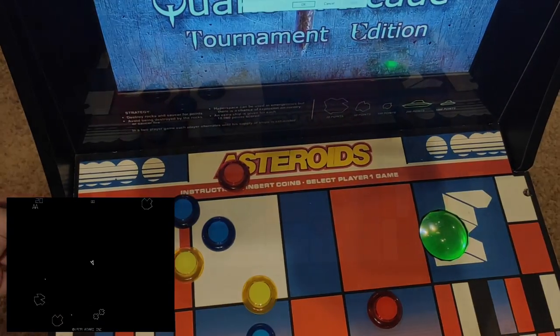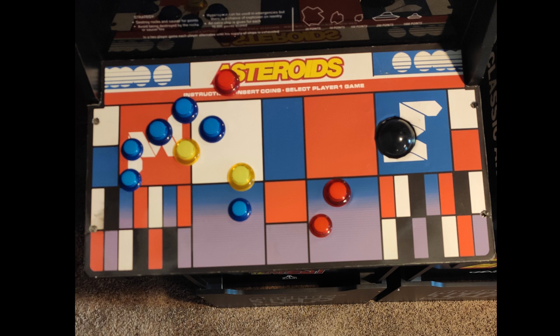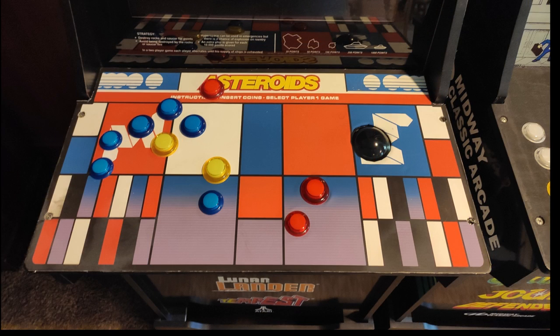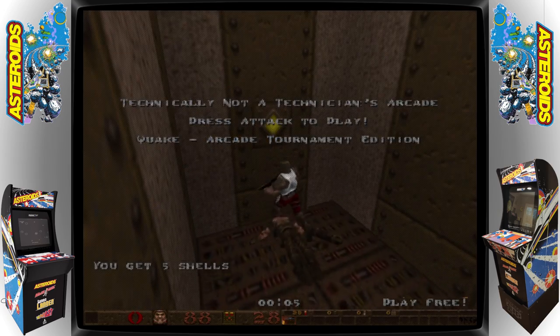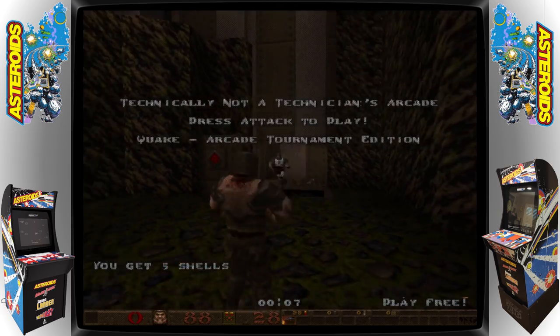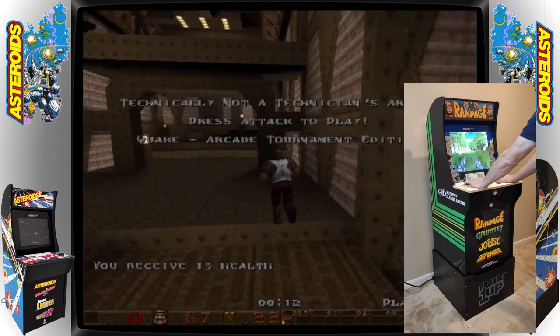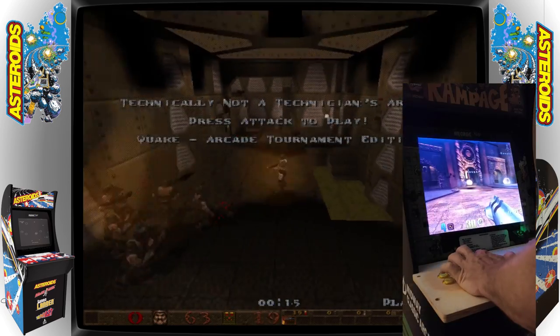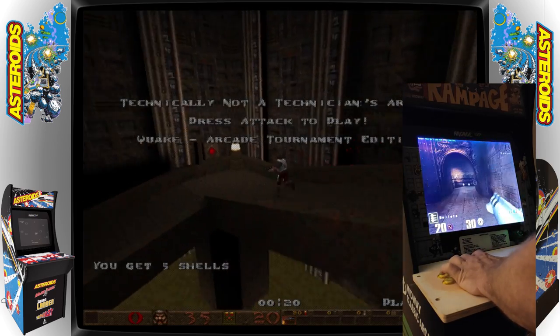Of course you can still play Asteroids and Asteroids Deluxe, but with a trackball you can do so much more. I picked a trackball for this mod mainly because I hadn't done a trackball mod before, but also because I wanted something I could play trackball-based games on. I also have a secret yearning to play Quake Arcade Tournament Edition, and with a trackball and the right configuration of buttons, you can also play a great deal of PC-based first-person shooters from the late 90s and early 2000s. This combo gives me the most value for my money, and I'm also a bit of a sucker for those types of games from that era.